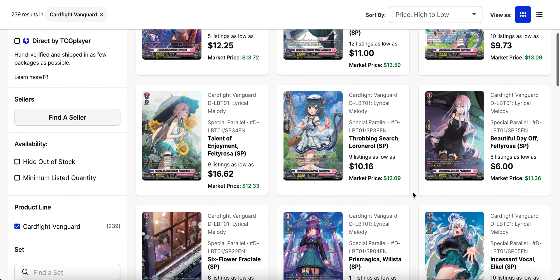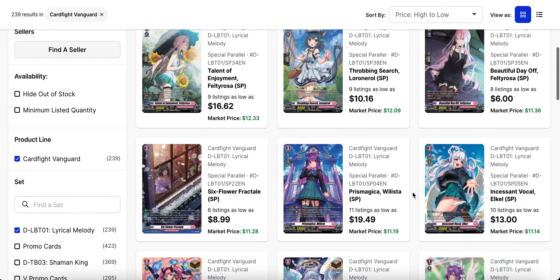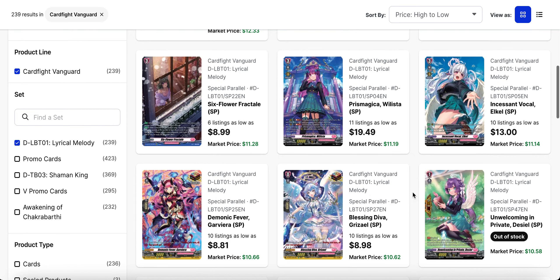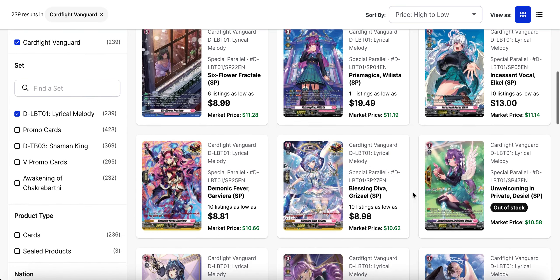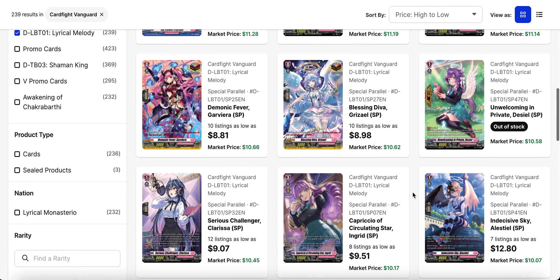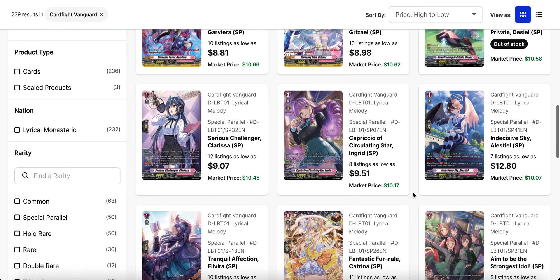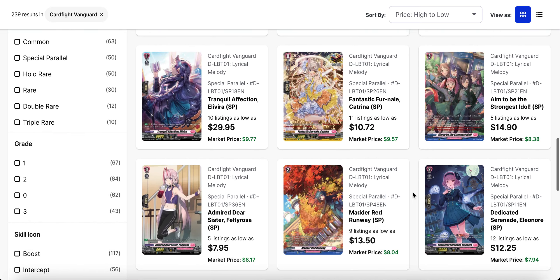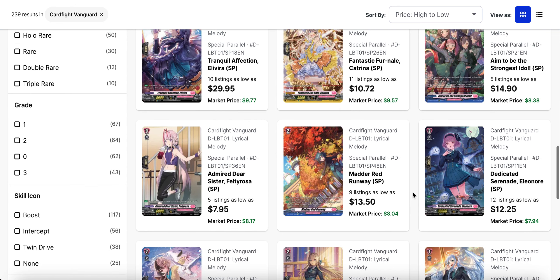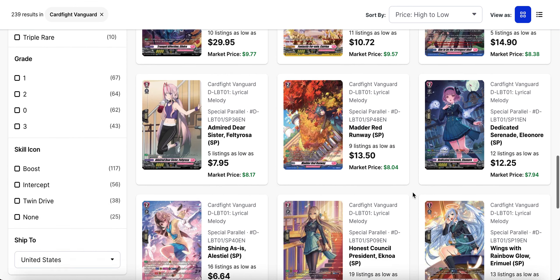Looking at the SPs — Claressa sees a bit more, Felty Rosa is kind of scattered, and the Willista grade three SP is still twenty dollars. Diesel is out of stock — that's one of the perfect guards from this set. Strongest Idol the order is now fifteen dollars. Elvira for Willista is thirty dollars.